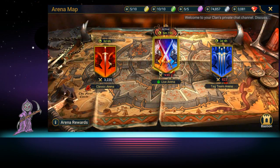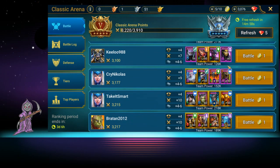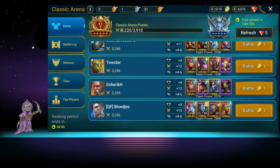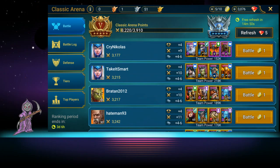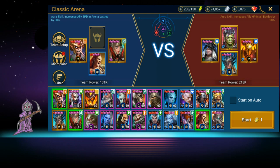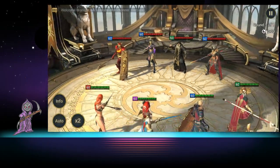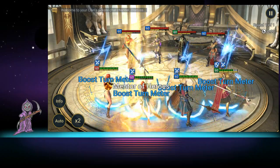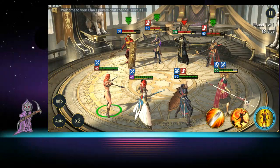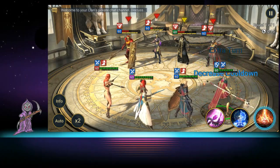We're going to try her out in the arena and see if she's any good. We'll swap her in and see if she's a good nuker — she's good enough but probably not amazing in here. The decreased speed is nice, she hits pretty hard, not like amazing but good enough to get the job done. We want to kill the target and then wipe everybody out with the AOE.